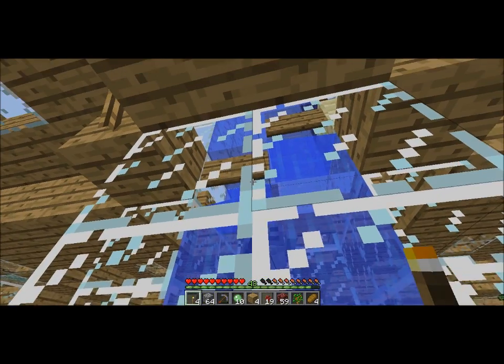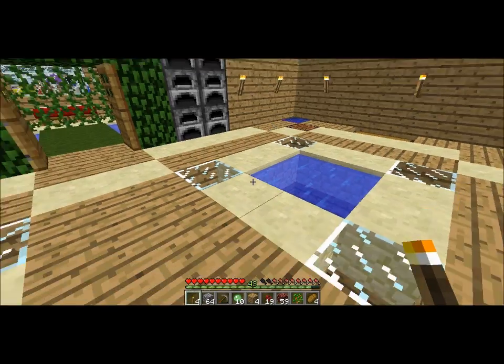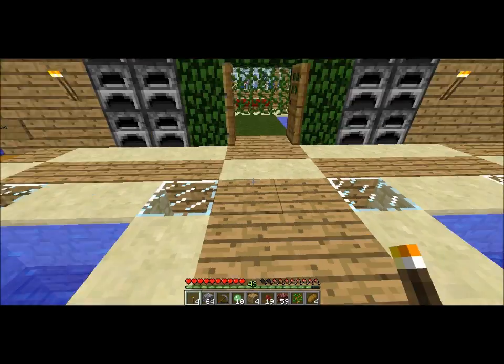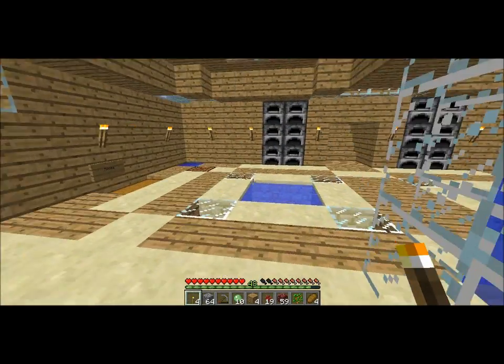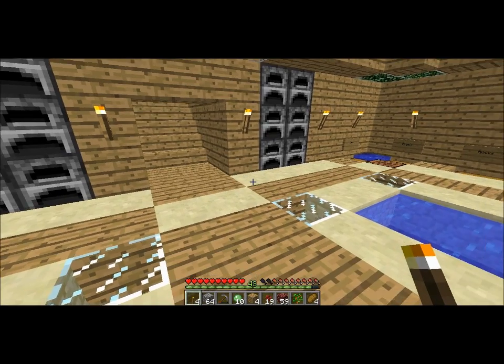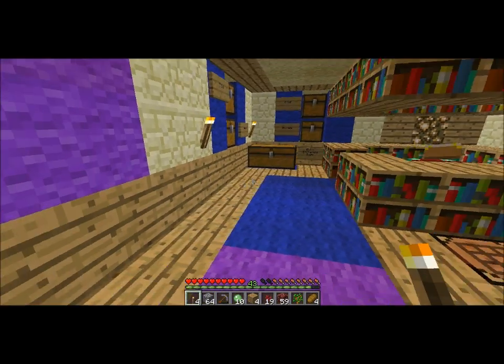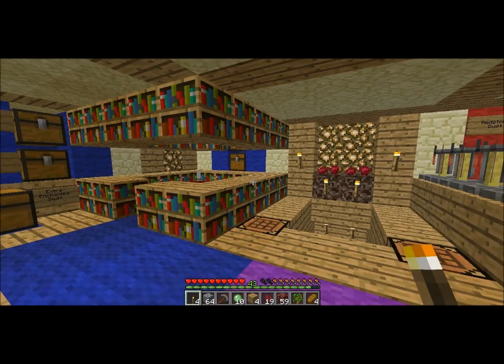The mobs go up, and there's a separating thing up there, and they drop down - I'll get into closer detail in a bit. I'll probably start with this room here. This is my potion room and my enchantment room.